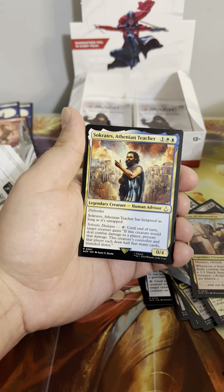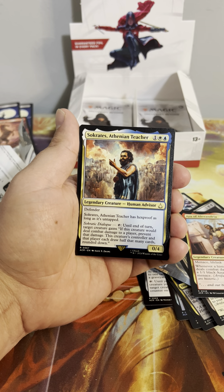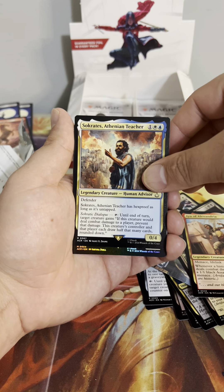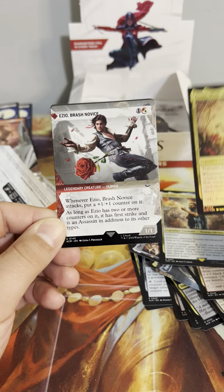Forest. We got Socrates, a Thornian Teacher — defender, has hexproof as long as it's untapped. You can tap it until end of turn: target creature gains — if this creature would deal combat damage to a player, prevent it; this creature's controller and that player each draw half that many cards. That's interesting. We got a foil Eivor Wolf-Kissed and another Eivor Brash Novice.